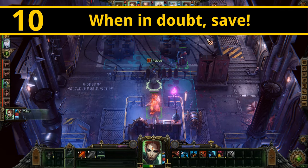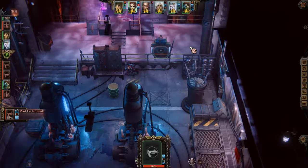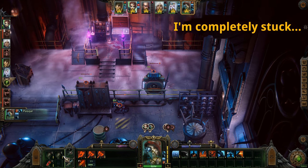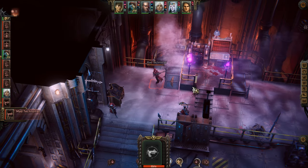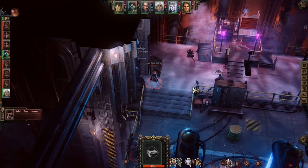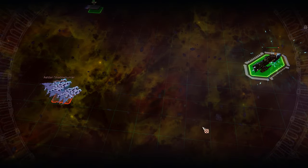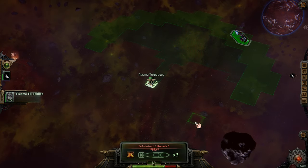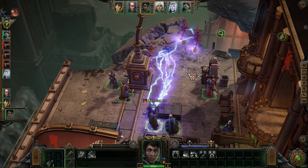Regardless of what kind of playstyle you might have, I would highly recommend saving frequently and ideally in multiple save slots. The first and most obvious reason is to protect yourself from bugs, as unfortunately Rogue Trader is currently full of them. The second reason is that you never really know when you're going to run into a point of no return, or perhaps just a really difficult fight. This is especially important with space battles as some of the first ones you'll encounter are far, far too difficult for your starter ship, yet the game sadly doesn't tell you any of this until you find yourself looking like a torpedo pincushion. So it is always good to have a save point that's no more than 10 minutes away.